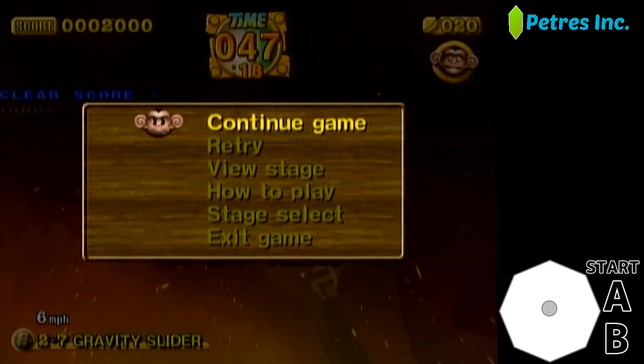...low 46, which is what second ramp guaranteed gets, or mid 47. So you can save up to a second or more with first ramp Gravity Slider if you get really good boosts. But yeah, that was really good — let's try that again.